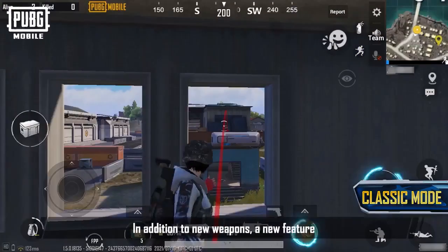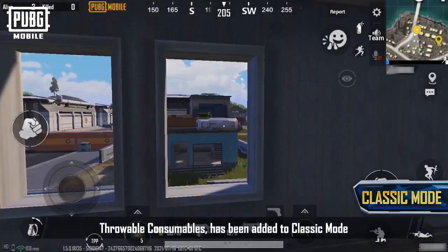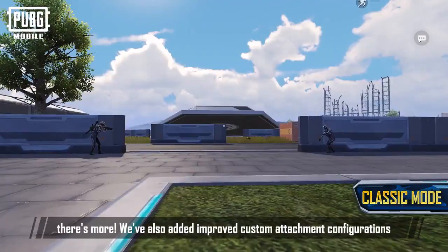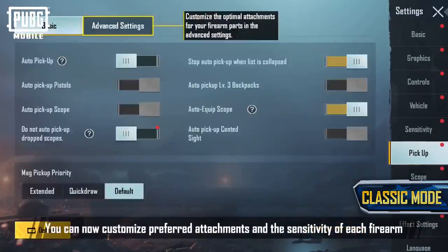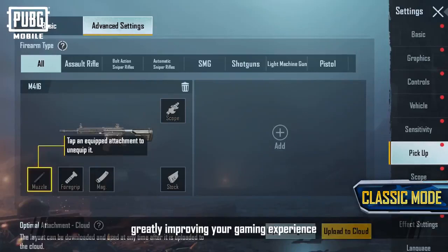In addition to the new weapons, a new feature, Throwable Consumables, has been added to Classic Mode. You can now throw consumables a short distance, sending supplies to teammates without having to dodge bullets. We've also added improved custom attachment configurations and sensitivity settings to firearms in version 1.5. You can now customize preferred attachments and the sensitivity of each firearm, greatly improving your gaming experience.